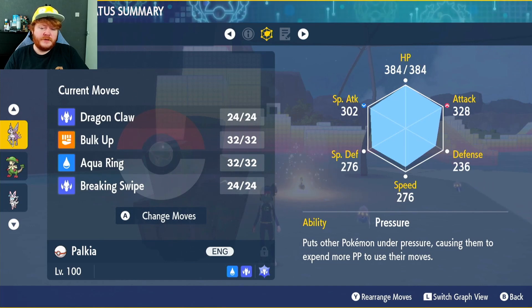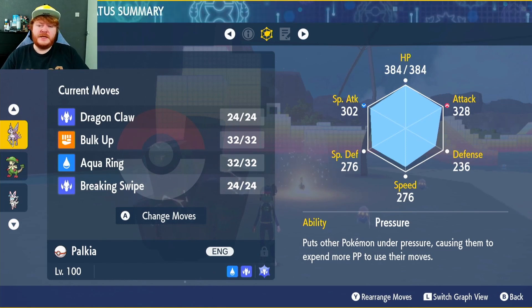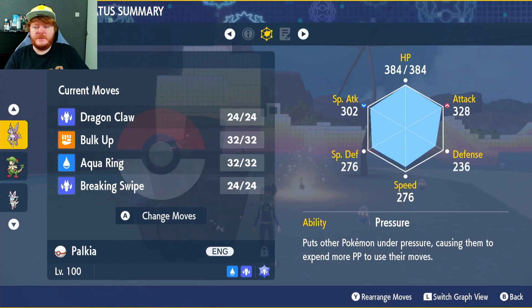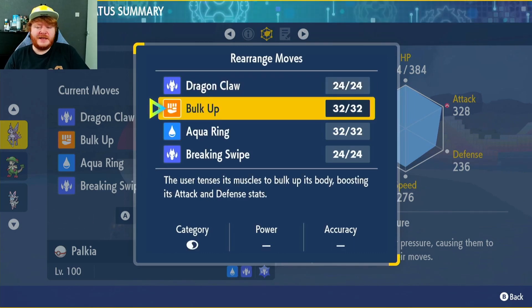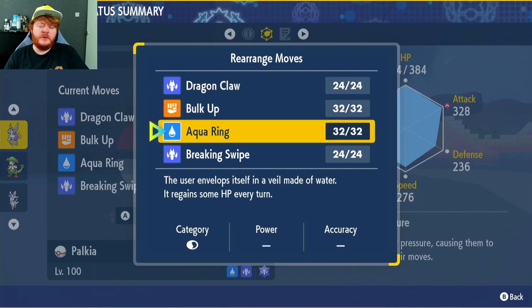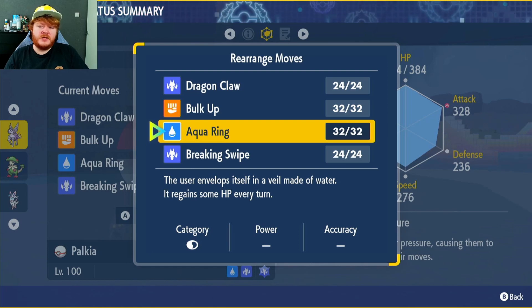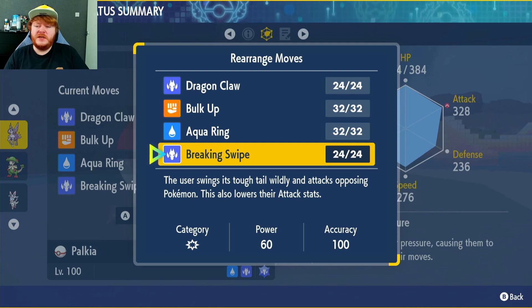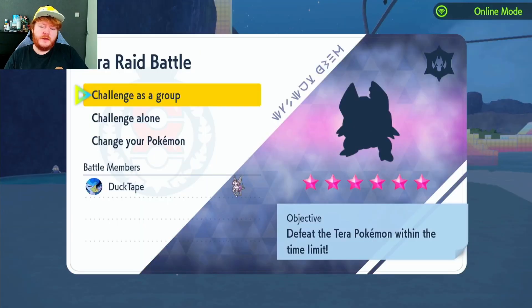EVs are going to go into HP and Attack, Adamant nature, max IVs in everything except Special Attack, and the ability Pressure. The reason we're going to go with the physical attacking build — even though we have higher Special Attack — is because we have Bulk Up, which increases Attack and Defense. Then we have Dragon Claw, a powerful dragon type move; Aqua Ring in case we want a bit of healing since we aren't using Shell Bell; and Breaking Swipe as the fourth move. You can swap that for Liquidation if you really wanted to.